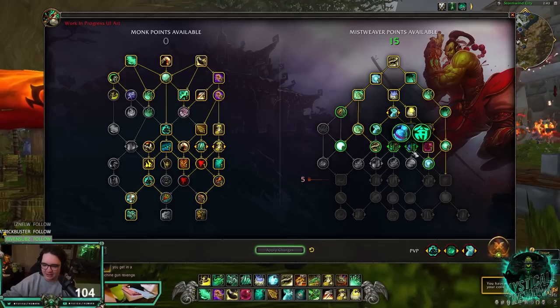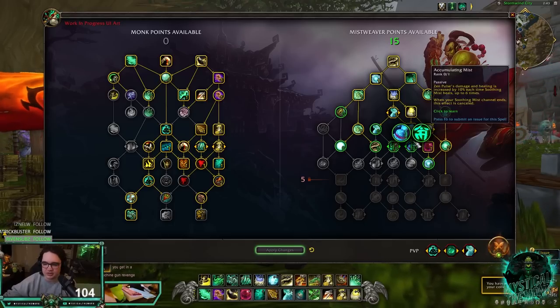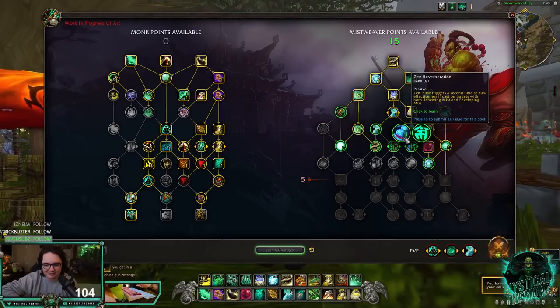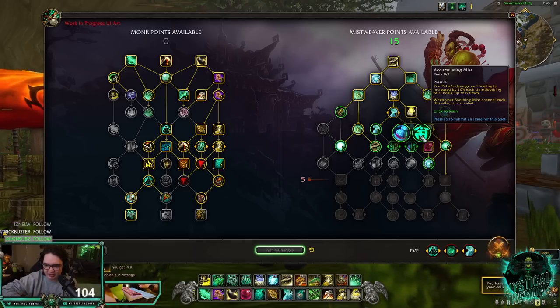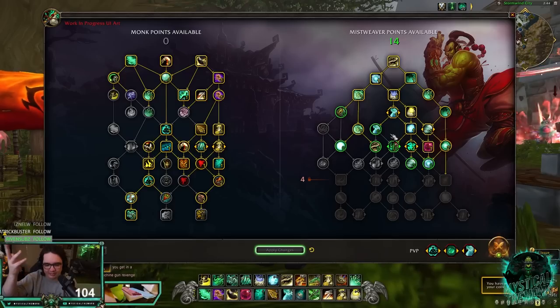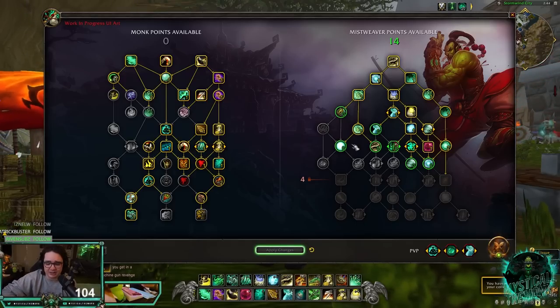Zen Reverberation triggers Zen Pulse a second time at 30% effectiveness if cast on targets with both Renewing Mist and Enveloping Mist — possibly good as a tank healer in Mythic+. Accumulating Mist increases Zen Pulse's damage and healing by 10% each time Soothing Mist heals, up to 6 times. That's a potential 60% increase, bringing it to around 3,000 damage, which is pretty good. If you have multiple enemies, the damage and healing scales further.